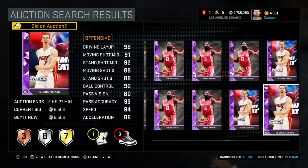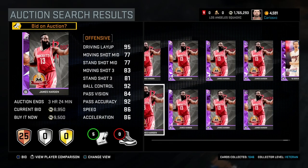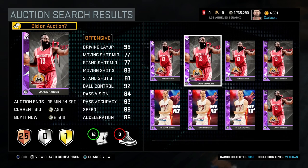Drogic goes for 9k, Mark Aguirre goes for about 9k. So those are the cheapest Amethysts right now: James Harden, Drogic, and Mark — though nobody wants to buy Mark. So the floor is about 9k.